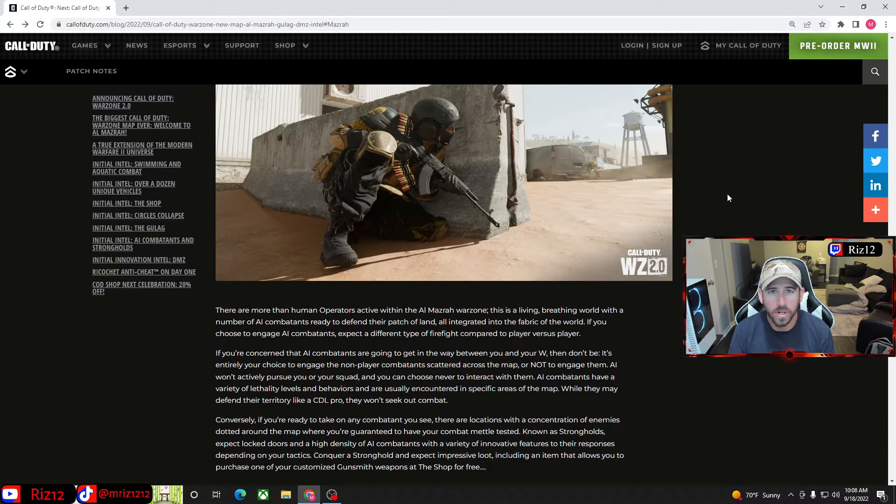One of the biggest things I'm worried about is the amount of AI in the alpha version of Warzone 2. The AI are actually defending strongholds rather than roaming around trying to kill players. These strongholds will be identified around the map, so if you want to take one out it's a risk-versus-reward situation. The risk is getting third-partied by another team, but the reward is getting a ton of loot and a way to obtain your own weapon from the buy station.